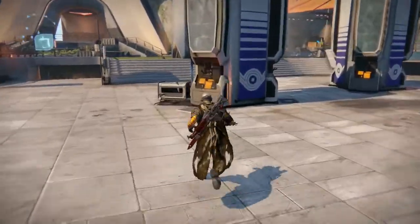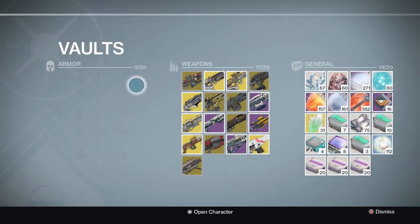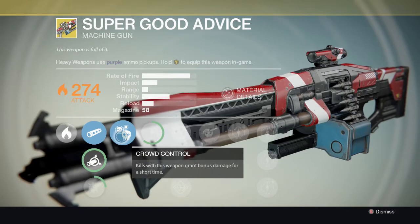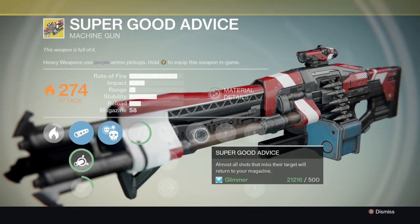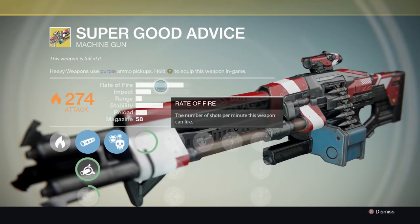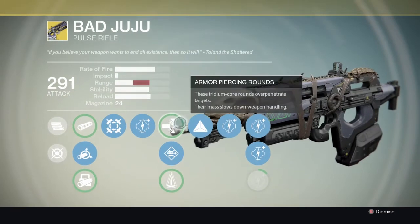I'm not going to go over armor pieces since it takes too long. Let's look in his vault. His armor vault is completely empty, which is kind of weird. For weapons, we have Super Good Advice - it has Crowd Control and its unique perk Super Good Advice, where almost all shots that miss your target will return to your magazine. With huge rate of fire, it's probably going to be very good.